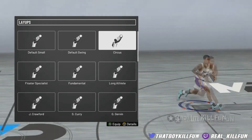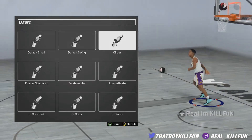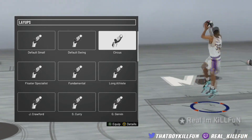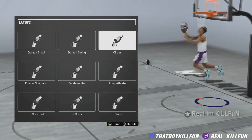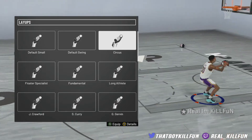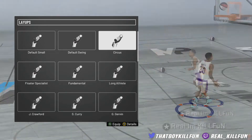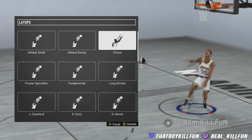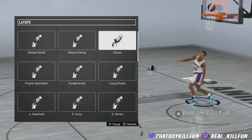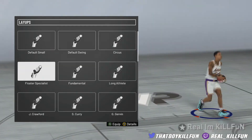Circus does have some really jelly layups. If you are looking to just have fun in the park, I would recommend this layup package. As far as the spin layup goes, this does have the between-the-legs spin layup. Just put this layup package on and double tap your X button or your square button if you're on PS4 and you'll see exactly what I'm talking about. This is literally like the definition of a jelly layup. The hop step isn't that good — there are obviously better ones.